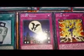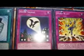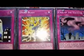For the traps: Hero Signal — when a monster is destroyed in battle or sent to the graveyard, I get to summon an Elemental Hero from my hand or deck. Hero Burst. Call of the Haunted. Call of the Haunted. Bottomless Trap Hole. Hero Barrier. And Hero Spirit.